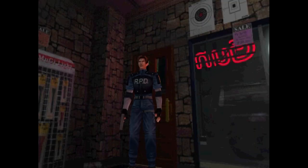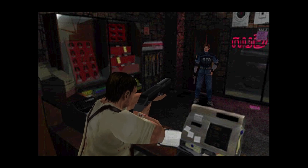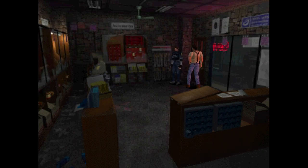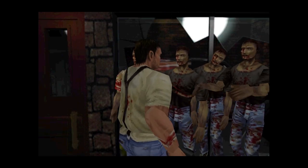Now we enter Kendo's gun shop. Clearly seeing that we're normal, he still points a shotgun at us. What an idiot. So now we're in this shop — secure, nothing can get in. Especially through those glass windows where Kendo is standing. Nothing will go wrong. And then there's zombies in the shop now.